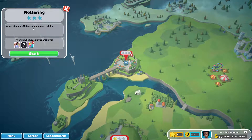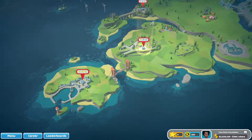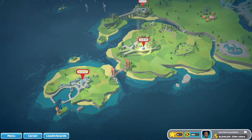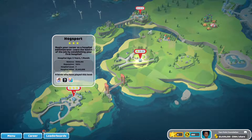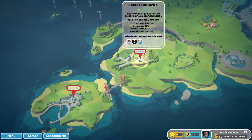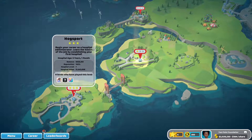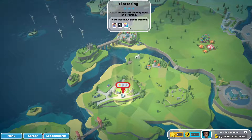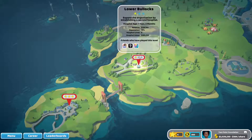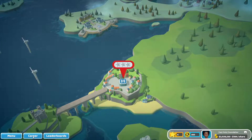I want to go ahead and try Fluttering for this episode so we can dive into staff development and training. Basically what happens is you start off here, learn certain things, then unlock things that can be used anywhere. For example, when we got to Lower Blocks we unlocked upgrading machines, which meant we could go back to Hogsport and upgrade things.